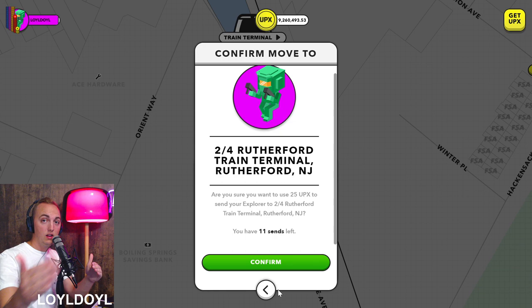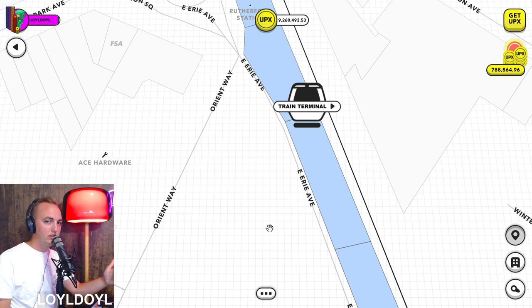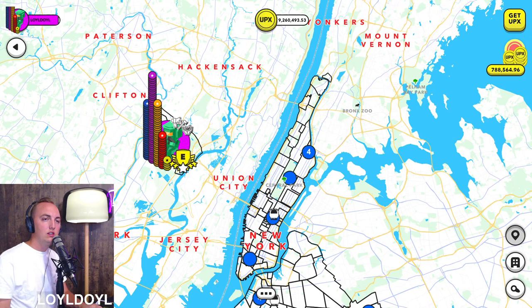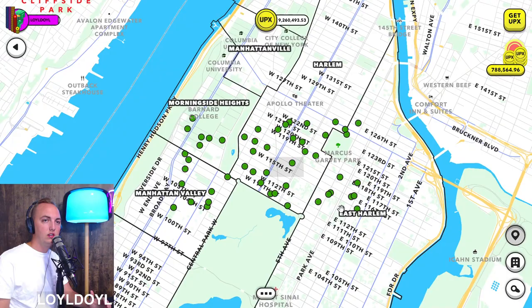When you send, that uses one of your 11 total sends. You hit confirm and you can send to that property, which allows you to teleport to a different location. Now if you run out of sends and have zero remaining, the game should give you three the next day. So don't worry if you have zero — there is a way to get more. What I like to do is find a dense area within a city. If I'm in New York City and I need more sends, ideally you don't want to run out — if you only have one left, start looking for little paper airplanes.